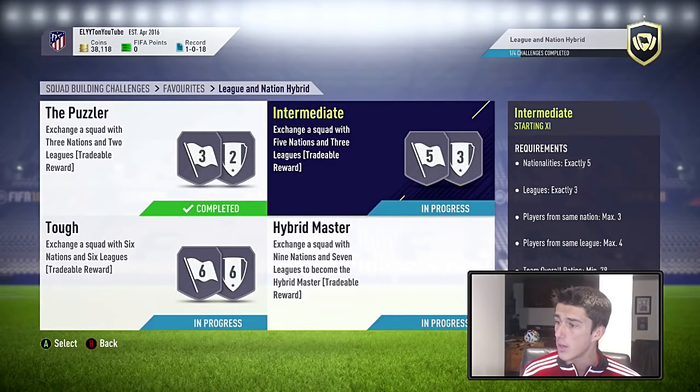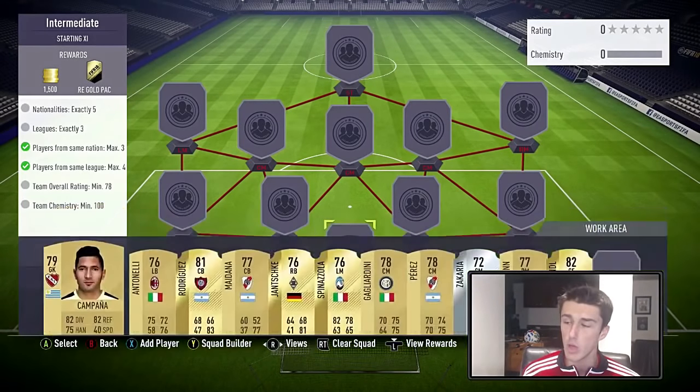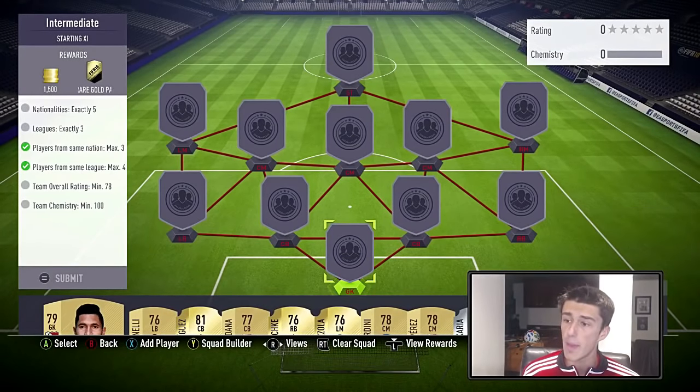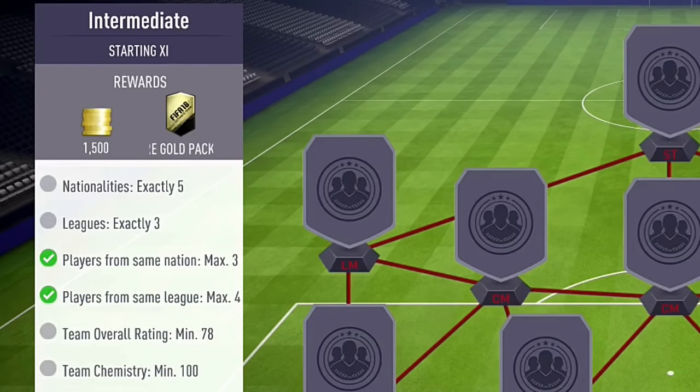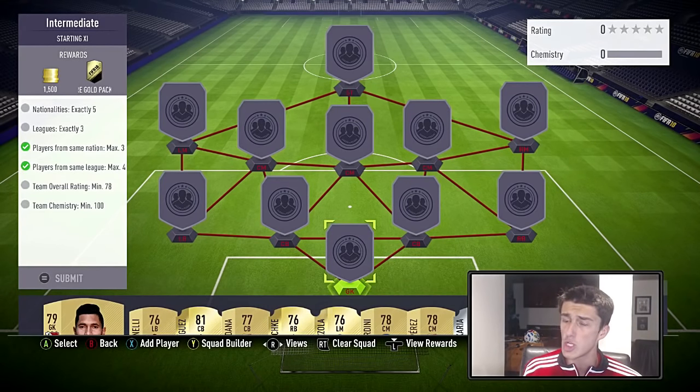Intermediate is a little bit more difficult but still pretty easy considering you don't need loyalty. You do get a 25k pack plus 1,500 coins. You need five nations, three leagues, a maximum of three players from the same nation, and a maximum of four players from the same league. This one is also pretty cheap — the Puzzler was really cheap, this one's going to be pretty cheap too. The Tough one is also not that expensive, but the last one is kind of expensive.